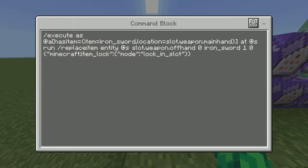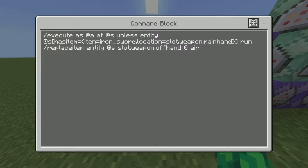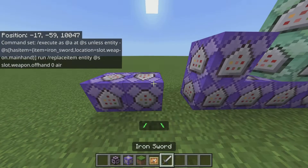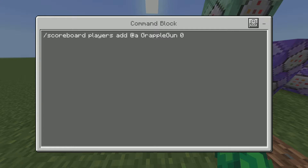So first, this basically does it when you have a sword in your hand — you get two swords instead. As you can see here. Most of these have no ticks. This one removes it when you're not holding the sword. No ticks. Repeat, always active.